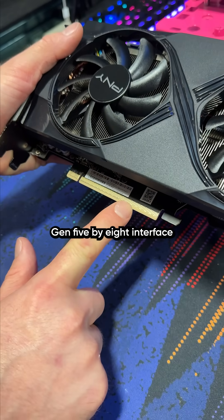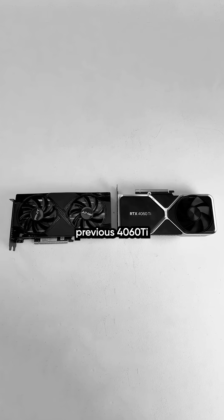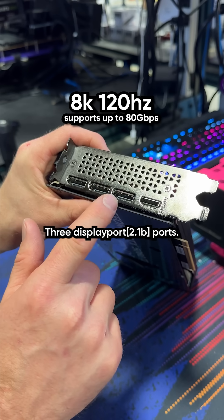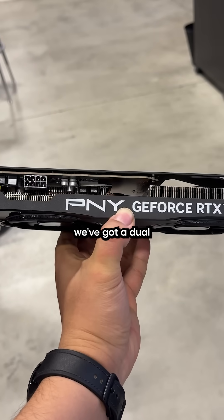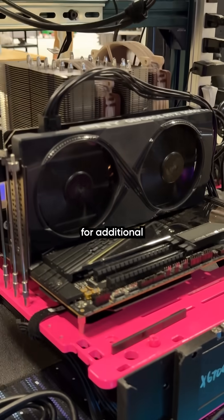We've got a PCI Express Gen 5x8 interface that is double the speed of the previous 4060 Ti, three DisplayPort ports, not to mention HDMI 2.1, and on this PNY card, we've got a dual fan cooler with one of them blowing through the card for additional performance.